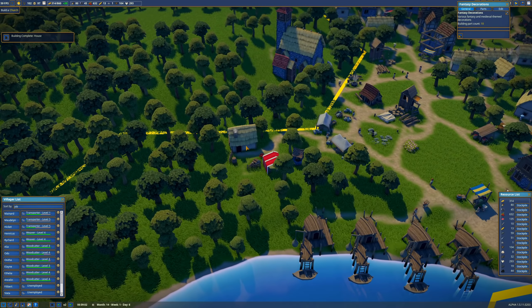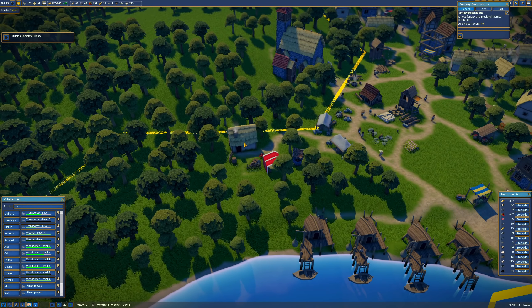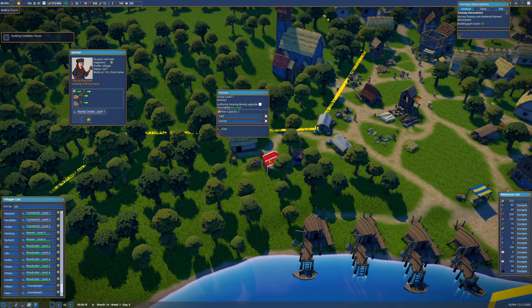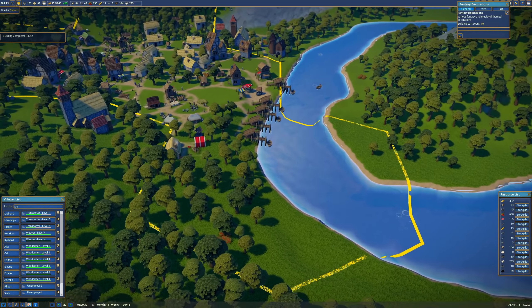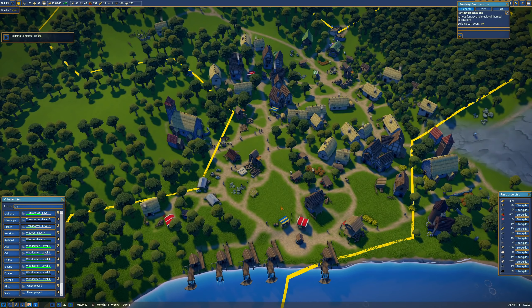Density upgrades are turned off. Who moved in? Garner — market tender. You're fine, you're eligible for an upgrade to commoner for sure. Building complete — house! Someone needs to build here.